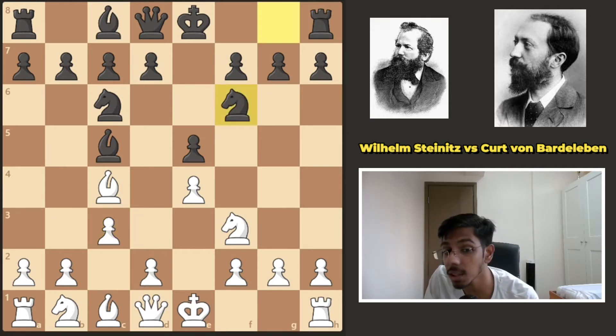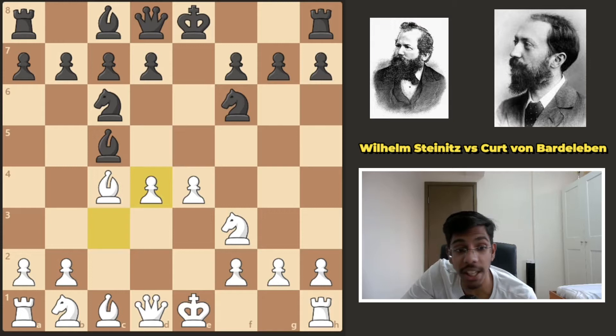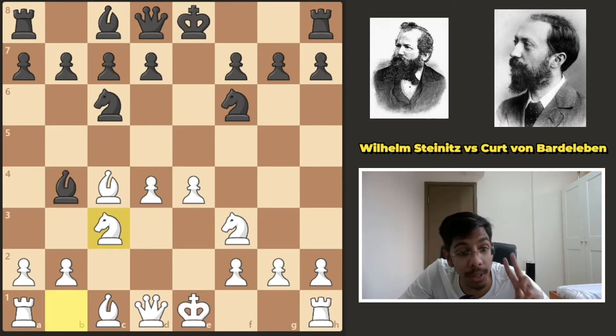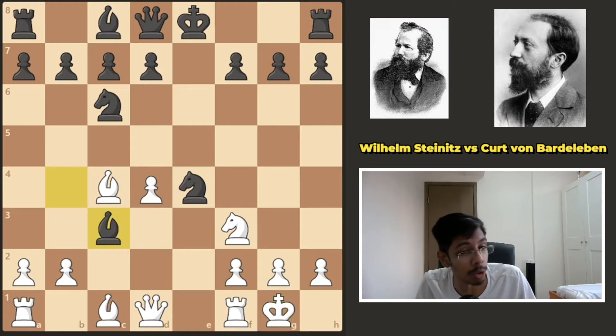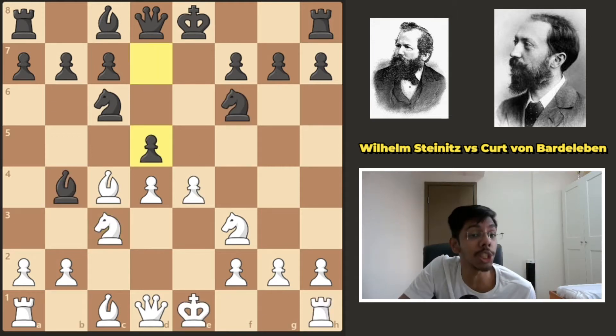And after Nf6, white can play this position in two ways — either d3 or try for d4. In the game, he went d4. Takes, takes, black gives a check and after the knight blocks, there are two ways to play. The modern theory is to take the pawn on e4, white will castle and then take the knight. But in the game, black decided to go d5 immediately.